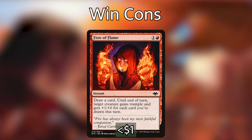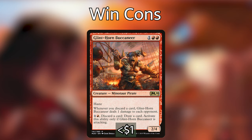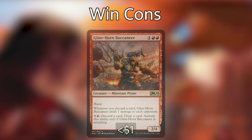With Rielle massive from instants and sorceries in the graveyard and maybe 10-15 cards drawn in a turn, Fist of Flames can make Rielle strong enough to one-shot somebody. Glint-Horn Buccaneer is a super cool minotaur pirate with haste — whenever you discard a card, it deals one damage to each opponent. This card can end the game very quickly; in a couple of turn cycles we'll discard enough cards to win. Rune-Chanter's Pike is an artifact equipment costing two with an equip cost of two — the equipped creature has first strike and gets +X/+0 where X is the number of instants and sorceries in our graveyard, essentially giving Rielle's effect to any other creature or token.